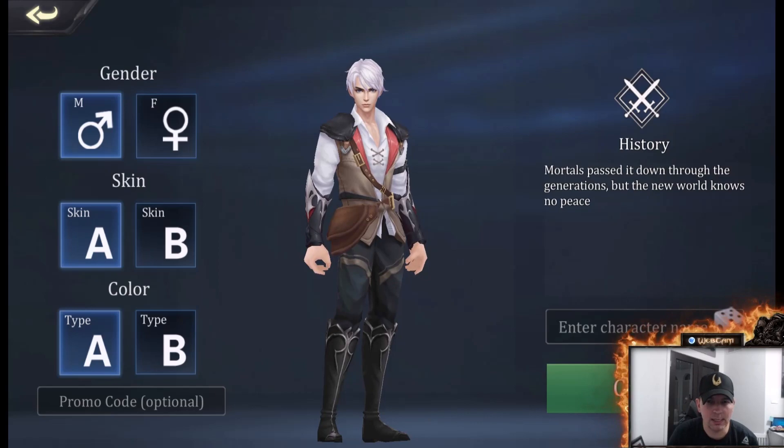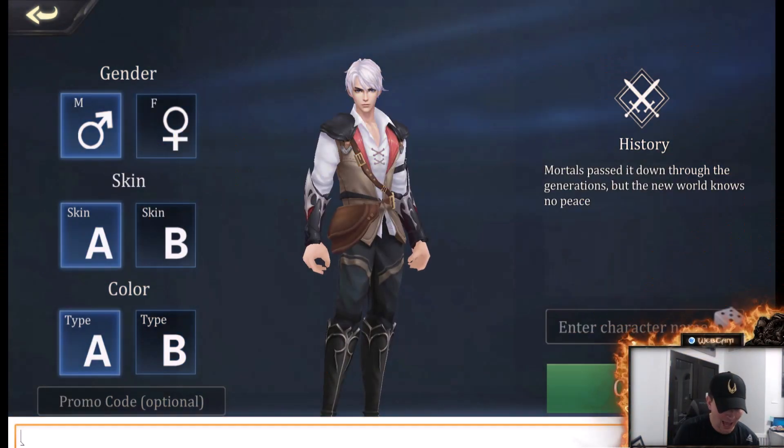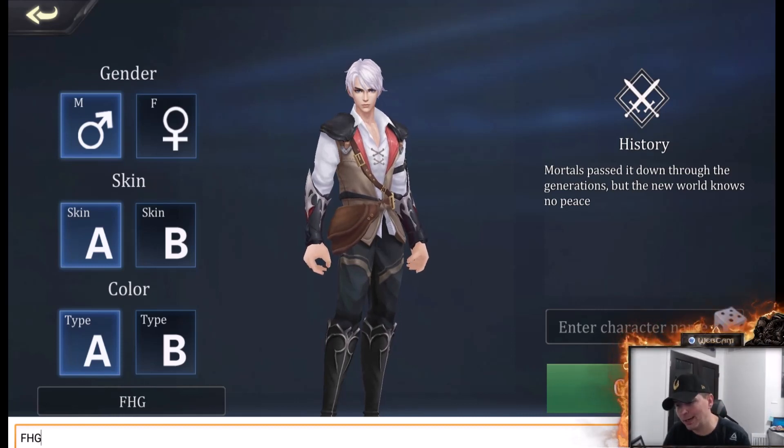Hey guys, FHG here — Furry Hippo Gaming. We're looking at Summoners Glory Eternal Fire. When you get to the character creation page, choose your gender, your skin, your color, and put in my promo code FHG — that is right, Furry Hippo Gaming — which will allow you to get a free starter pack.